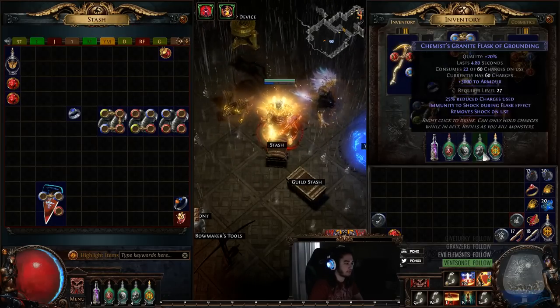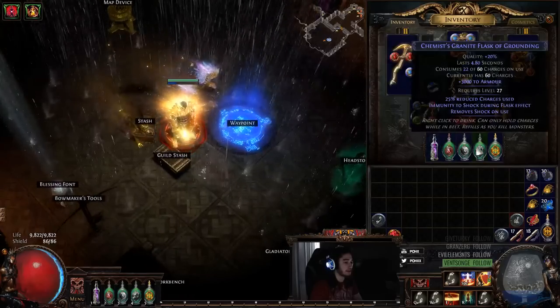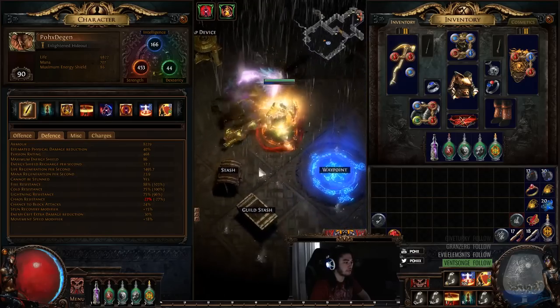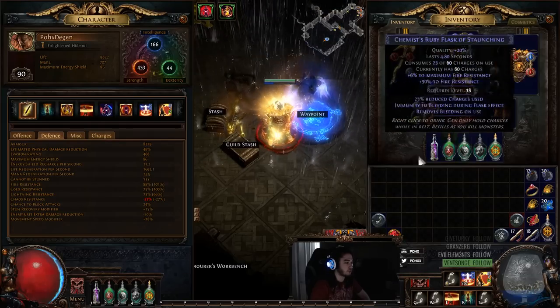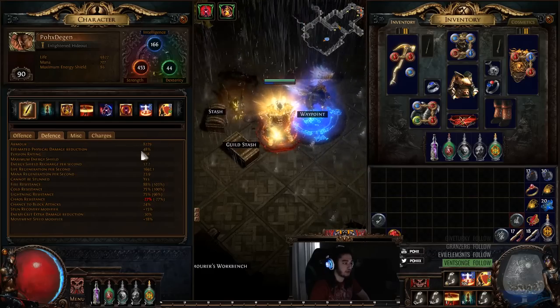I also ended up dropping my Onslaught Flask simply because I feel like my Shield Charge is good enough right now. I decided to run a Granite instead because I feel that with the Basalt, I am taking quite a big hit from some Physical Mobs. So going from 8k to 18k, I feel it does make a little bit of a difference. And with my Basalt plus Granite on, plus Endurance Charges, technically I am capped on Physical Damage Reduction, but I don't ever believe that number.